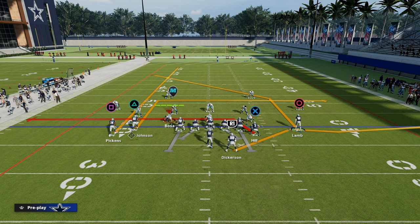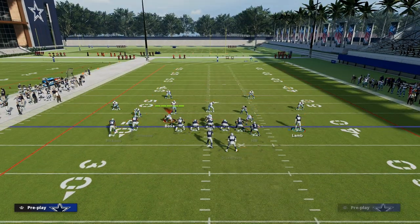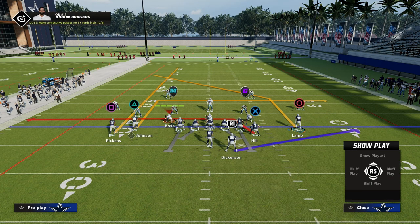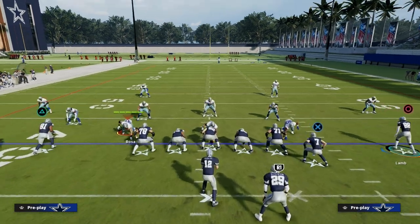Remember, in our power play CeeDee Lamb was on an out-breaking wheel route. Now he's going to be on an in-breaking post route — so you see how these routes complement what we did in our power play. For the running back, we can check-release him or wheel route him. We just want him to attack the flat to the right side if we put him on a route at all; otherwise, just put him on a block and release or simply block him.